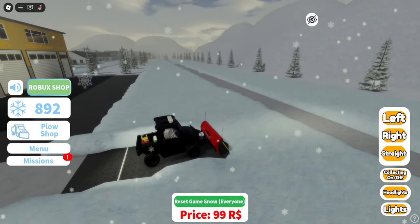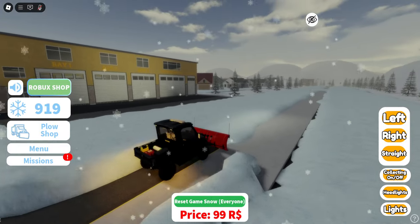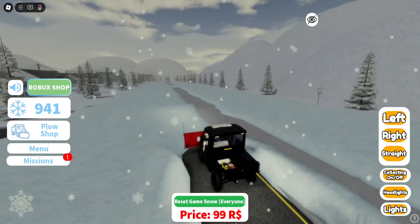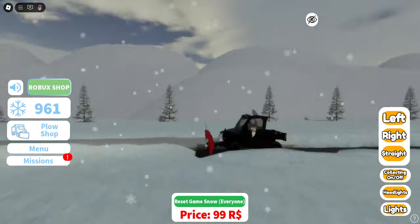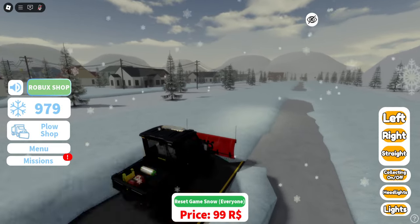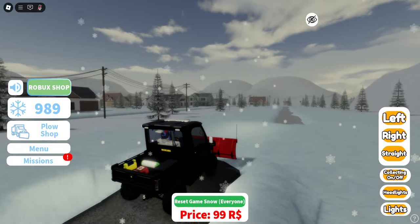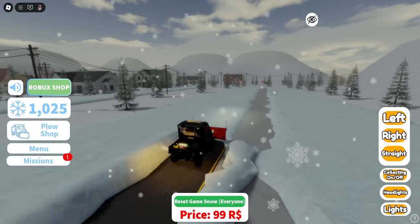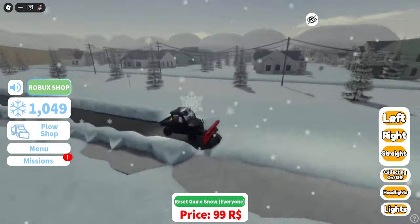The snow physics are not bad at all for Roblox — I'm actually a little impressed. I see why it was gathering to the right of me — it's because I'm pushing it to the right. How realistic! That's really cool. If we turn collecting off, we can just drive through it without gathering snow.